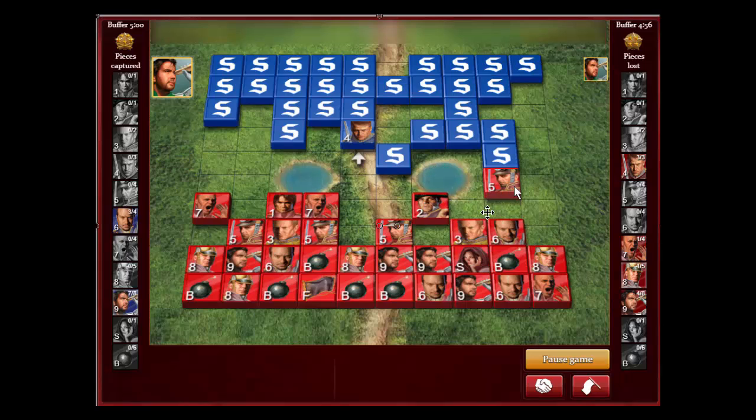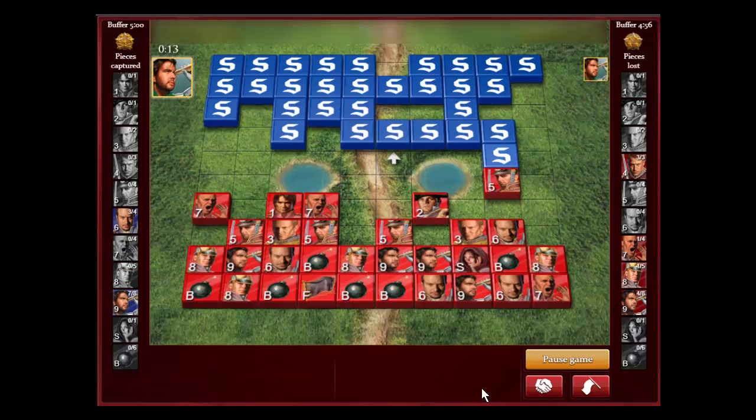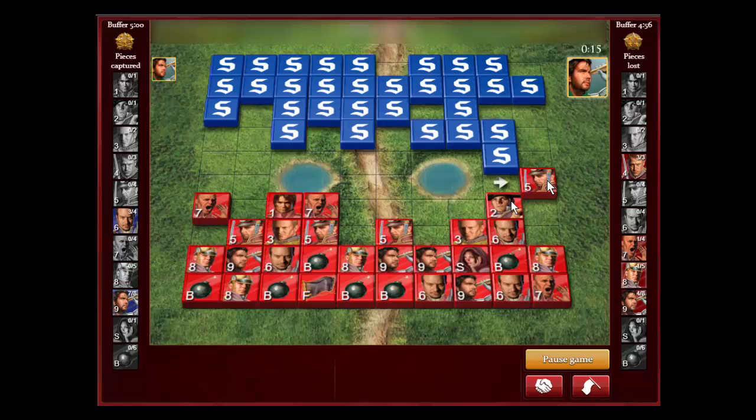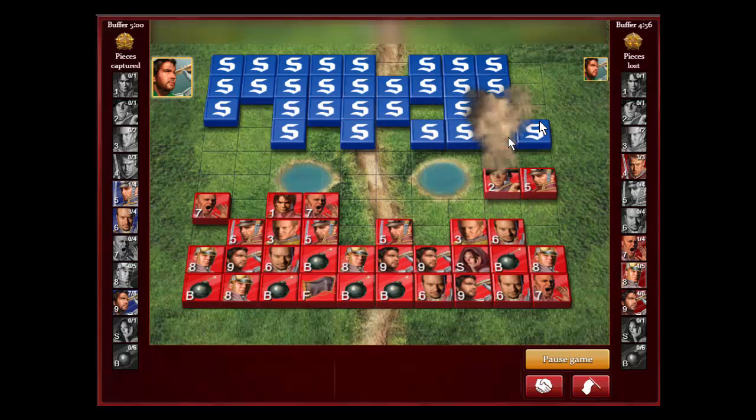If I can get my general to this spot and get the captain out of the way — that's an extra risk because he can get to the diagonal and avoid the two-square rule — but I'd like to get both the captain and the colonel. I'm three majors down, so you want to get as much as you can. He could still get over, but now it's too late — I'm going to get all three of these pieces.